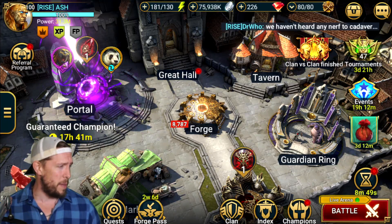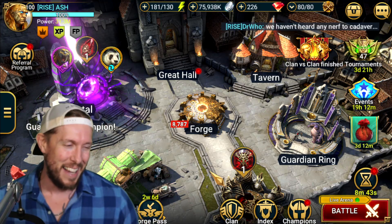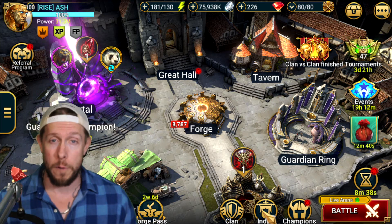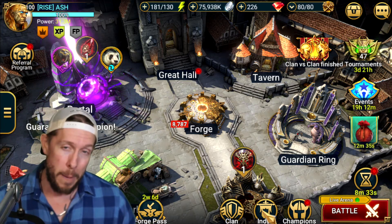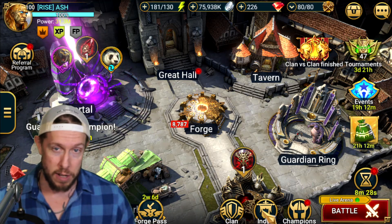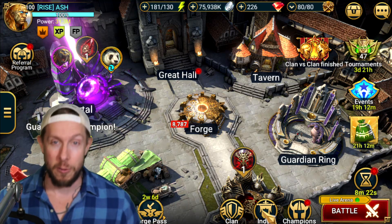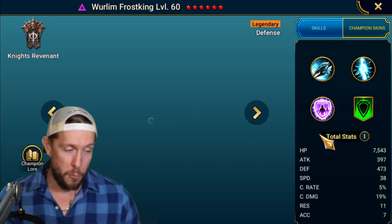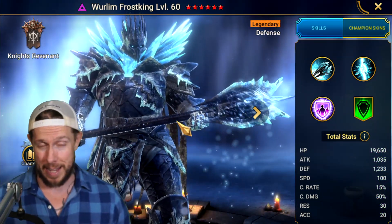Let's jump into it. Wurlim Frost King was the very first end reward for the very first battle pass inside Raid Shadow Legends — the battle pass that brought us Frozen Banshee, Urson the bears, Ice Crusher, Iron Hired, and then Wurlim Frost King as the void legendary final reward. As mentioned, he got a big buff recently, so let's take a look at his kit and see if he still has what it takes to justify upgrading all the way to six stars.